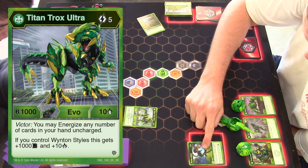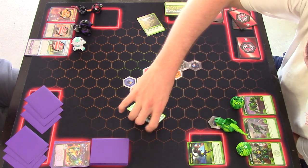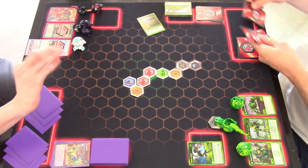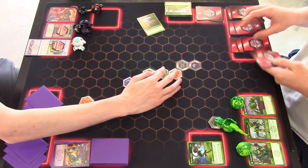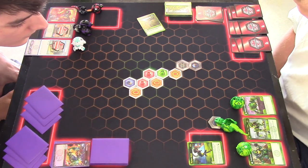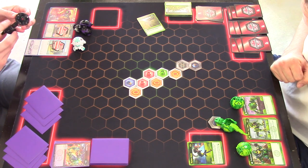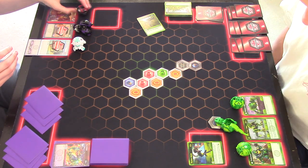Victor — any number of cards in your hand uncharged. If you control Winton, this gets plus 1000, so he's at 2000 plus 650 — that's pretty good. I think that's going to win this brawl. It's 10 to 20 damage. He gets a B power boost from Winton but not plus — oh, it's plus 10. You're reading my cards better than I am — that's 20.